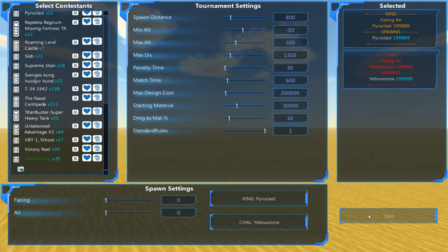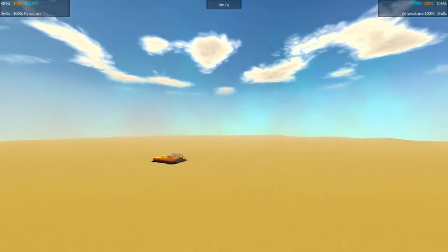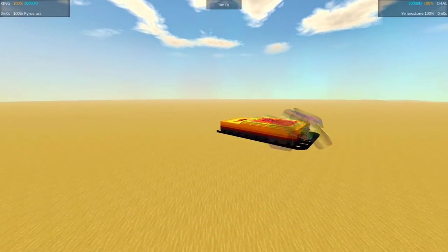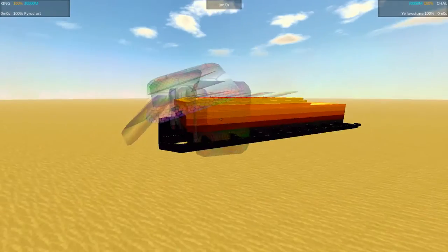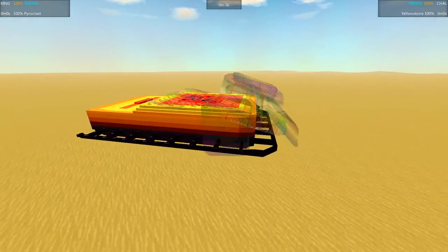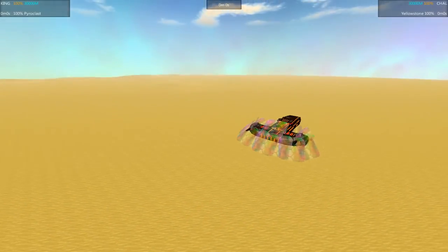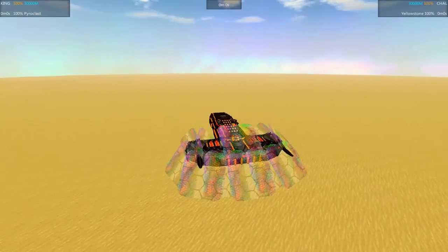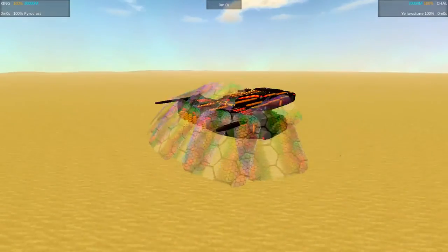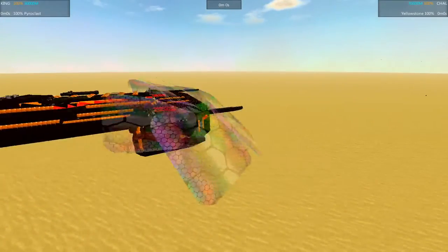Two volcanic-themed entries here. Over here on the left we have the Pyro Class, which is my entry — features lots of missile spam and not a whole lot else. And that's going to be taken on by the Yellowstone by Pyrotec 51. This design has a little bit of everything: it's got some lasers, got some missiles, got some cannons. It's got it all.